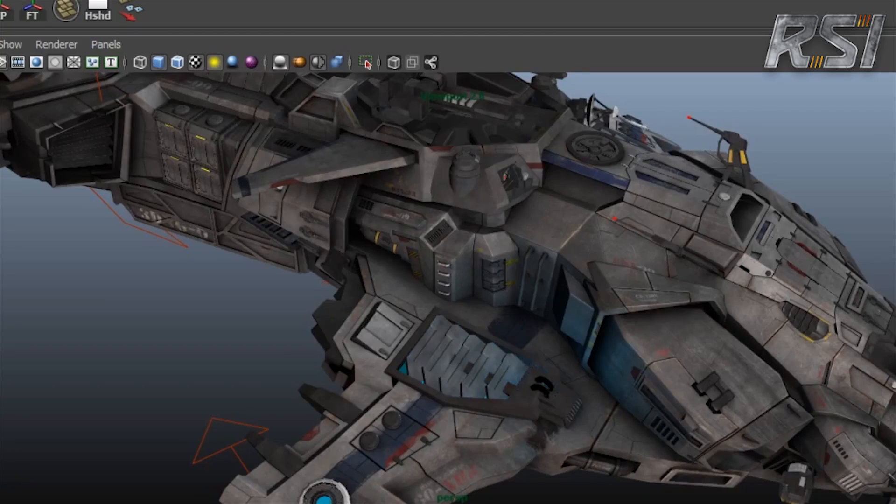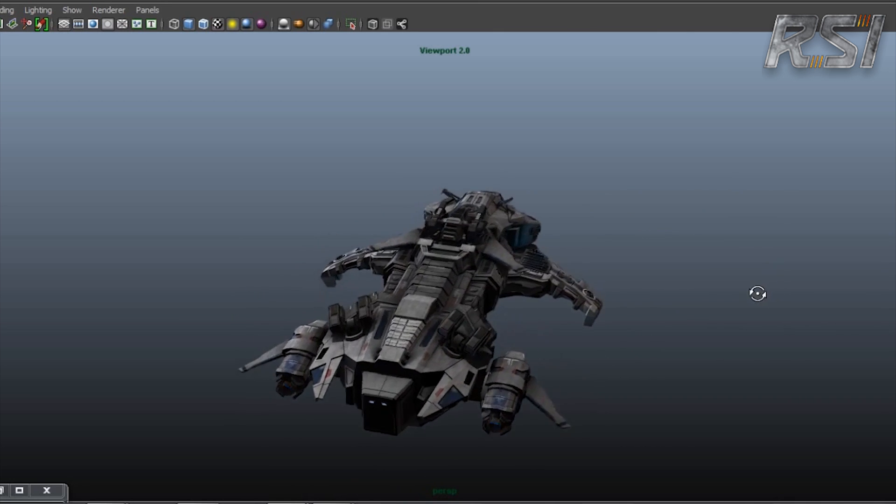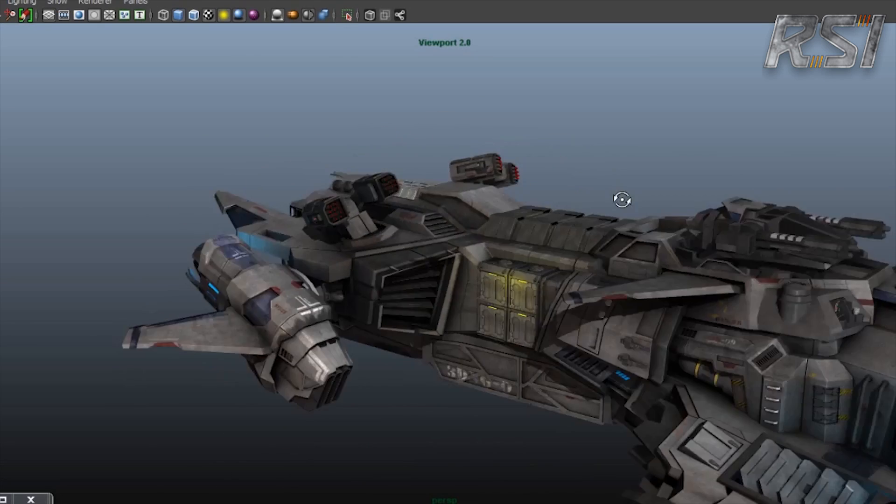They seem very far ahead on the exterior model, which may be why the interior wasn't shown — they didn't get far enough on it. Missing interior shots was a problem. The texturing looks cool with nice wear and color breakup. Some decals seemed a little low res. As far as the model goes, it looks clean. Chris Smith agrees — the front end is really cool and powerful, but it trails off weirdly in the back. The frequency is too much — there's just constant clutter back there.